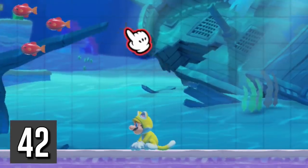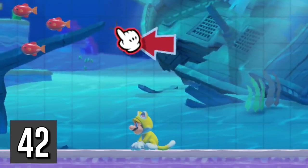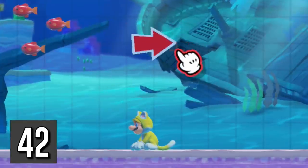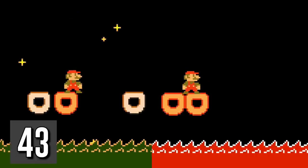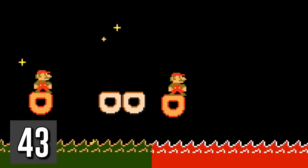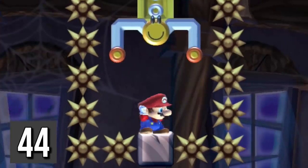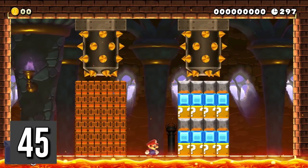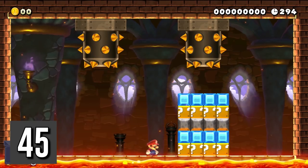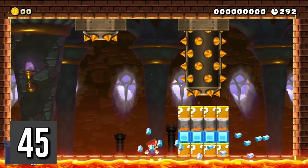Holding down the A button after you place an arrow sign lets you easily rotate it. Lava and poison have the exact same characteristics, except that donut blocks are slowed down by lava but not by poison. Press down and jump to drop safely from a claw. Skewers will destroy brick blocks instantly and keep going through, but hard blocks and item boxes will only be destroyed one row at a time.